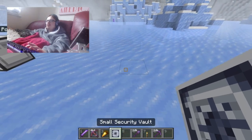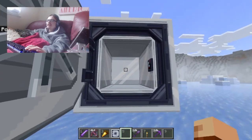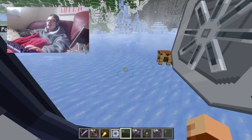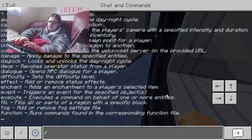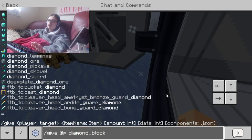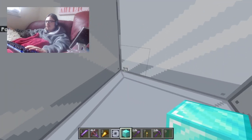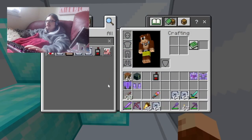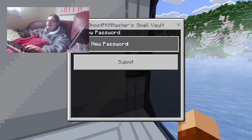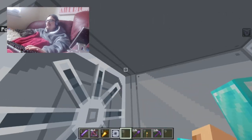Next up we have the small vault. You call this small? You can jump inside of it, and I think you can even place blocks in here. I'm in creative, I forgot. So yeah, you can place blocks in here. Enter password — one, two, three, four — and you can close it up and lock yourself inside.